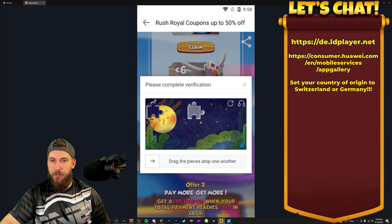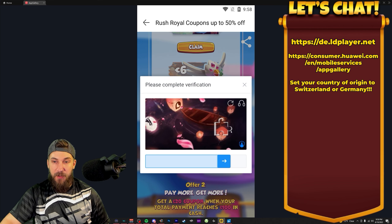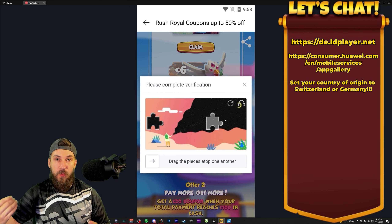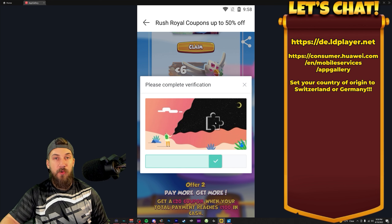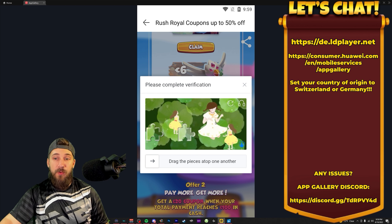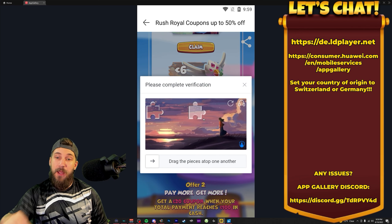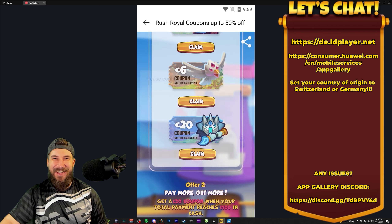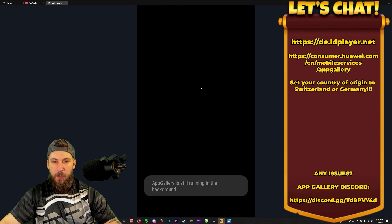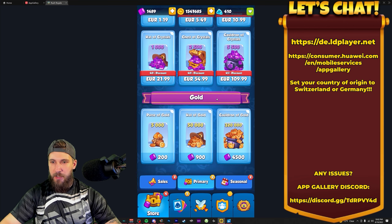Sometimes you hit a never-ending loop and you will need to ask the Discord team to help you unlock it. Over here there's a Discord link — join the Discord and Hanny is very responsive, she will help you out with any issues, especially this one. I'm actually going to message her right now. Now that we have that claimed, let's go back to the Rush Royale app. Come over to Packages, go to Primary, scroll down here for the 110 euro package.